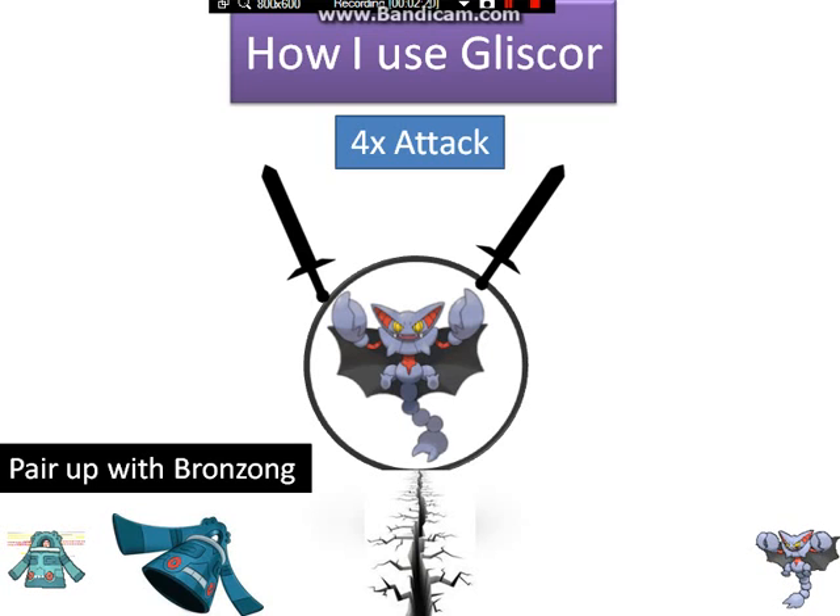Almost nothing can withstand a hit from Mega Charizard Y. Anyway, pair Gliscor with Bronzong — Bronzong has Levitate. On the first turn, set up Gravity to remove Ground-type immunity, Trick Room to become crazy fast, or Toxic to hurt defensive Pokemon. Then use Swords Dance on Gliscor. Bronzong keeps stalling with Outrage, dealing neutral damage the opponent will want to stop — so they'll target Bronzong and waste turns on Gliscor. Once you get +3 or preferably +4 Attack, go for Earthquake and kill everything. With Gravity up, absolutely nothing stands in the way.